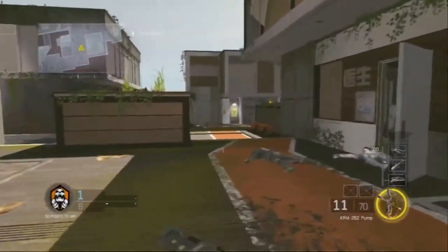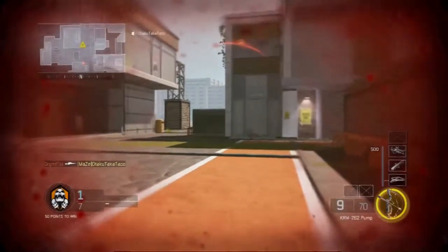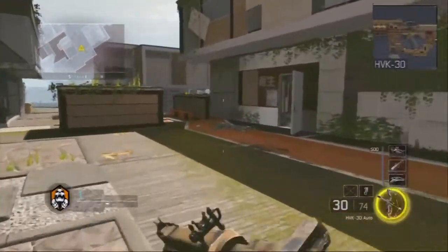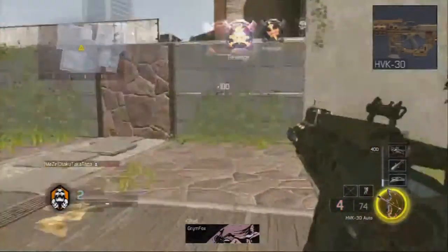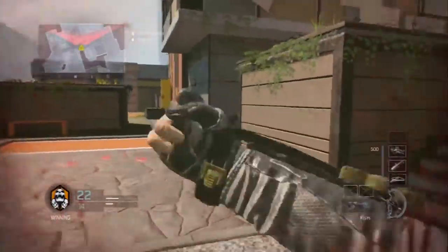One disadvantage this class might have is that it's not very long range. So if you're not good with shotguns and you're playing on a really wide and open map, I suggest swapping out the shotgun for an HVK. Another thing you can do is take off one of the attachments, freeing up the wildcard and the attachment slot, and then you can put on a pistol or a grenade or two grenades.